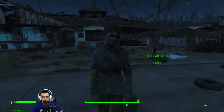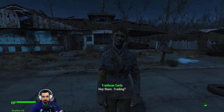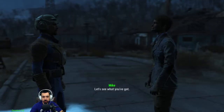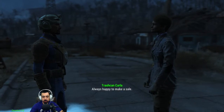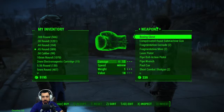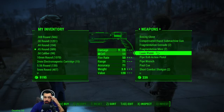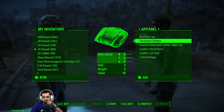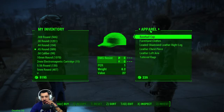Crash, Carla - where's your brahmin? Hey Carla! Trading - what you got girl? Let's see what you got. Always happy to make a sale. I've always wanted farmhand clothes... tattered rags.